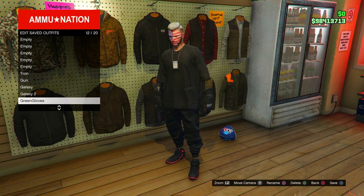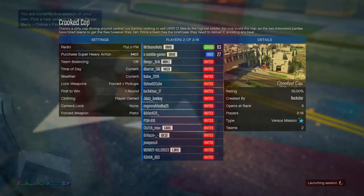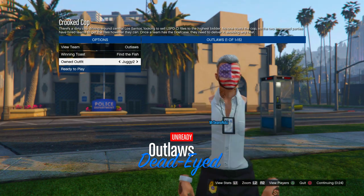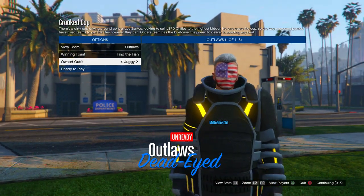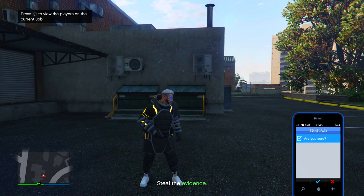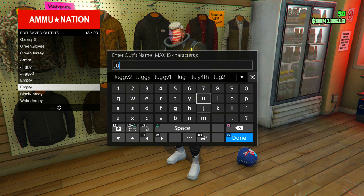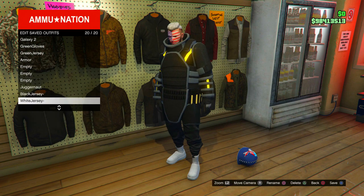Once deleted, host Crookie Cop again with the joggers you want to merge — in this case the white joggers, but this time doing the juggernaut suit. Set owned player clothing, then go two to the left repeatedly until you reach the juggernaut suit. From there, go right until you reach your gloves, then go back left to the juggernaut suit again, then ready up. Inside the mission, your outfit completes — put on a rebreather or earpiece and quit. Load back and save the outfit, then delete the two juggernaut merge outfits.